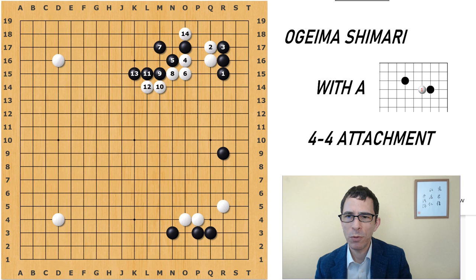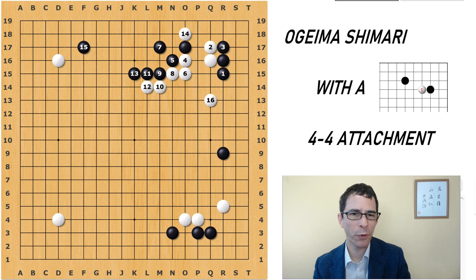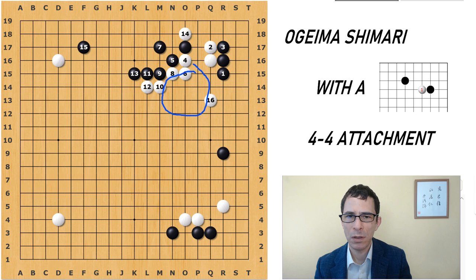This White group is becoming fairly strong. White's final move at 14 is taking away the base for Black — so if White plays something like this, then this Black group will be floating without a base. Therefore Black will probably extend to the side. This is an opportunity for White to jump in here on the fourth line, keeping the connection with this group. If White plays here, White is still pretty much connected and pressuring Black on the right side. If White can pressure Black on the right side like this, I think this is okay for White.